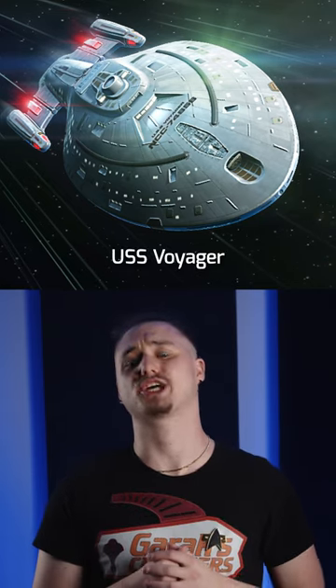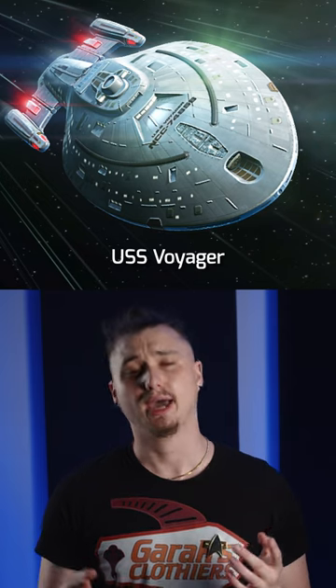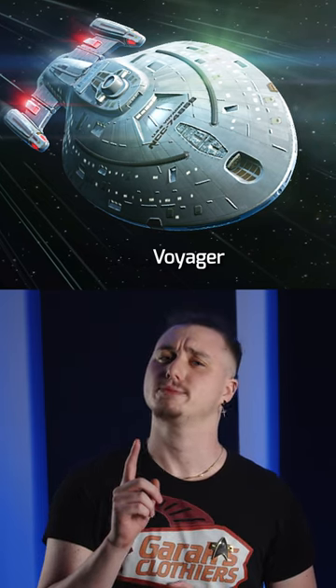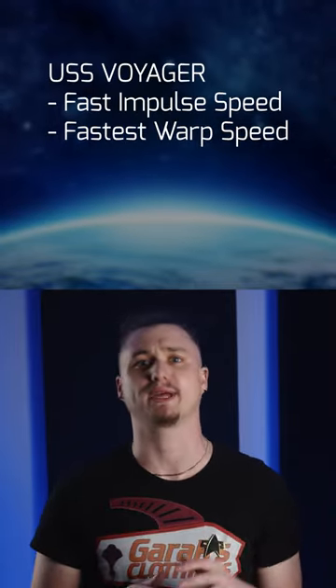The USS Voyager is an iconic ship that is thrust into an unknown section of space known as the Delta Quadrant, embarking on a journey with one goal: to get home. In Star Trek Fleet Command, the USS Voyager comes equipped with an impulse speed rivaling the Vidar and the fastest warp speed in the game.